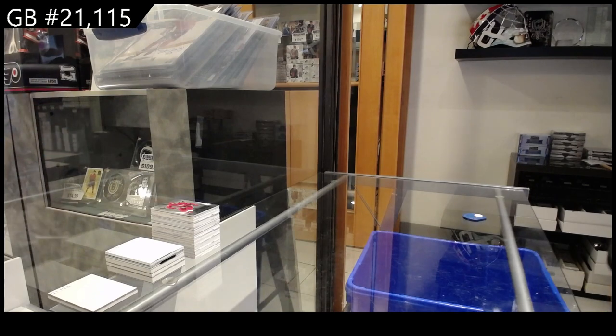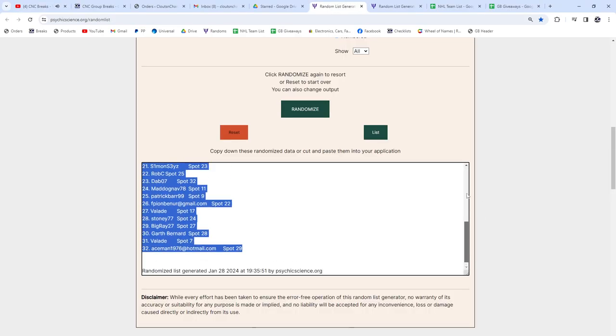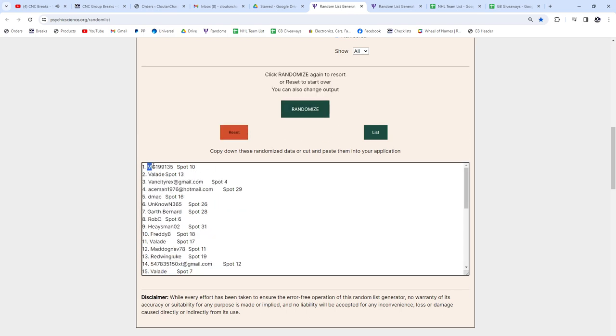Alright, the top person is gonna get the glass card and second place will get the cup spot, so good luck. One, two, three — the glass goes to MG, and Volod gets the free spot.